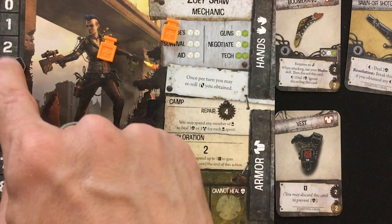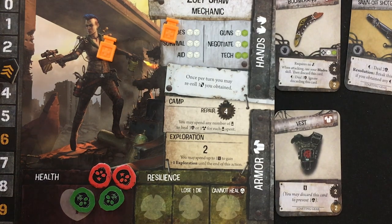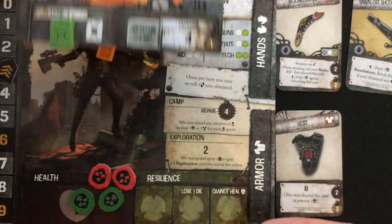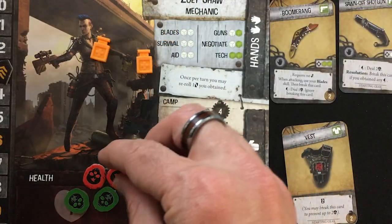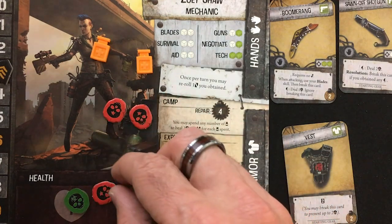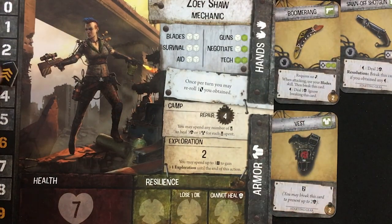I know I'm on the plot thing, but I don't want to have a fight when I'm not prepared, so let's do a camp action for my second one. My bike is damaged. I'm going to still repair the vest and the boomerang, and then spend my other repair point to get rid of everything. All right, I'm in a good spot as long as I don't crash my car.